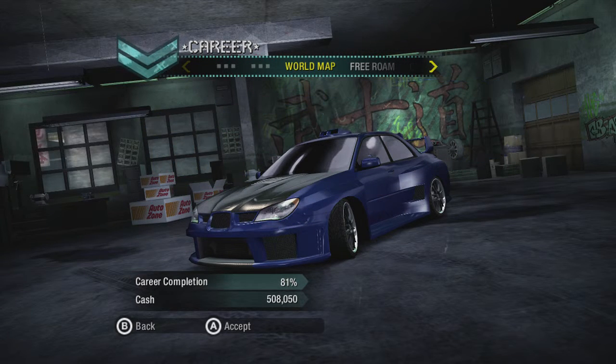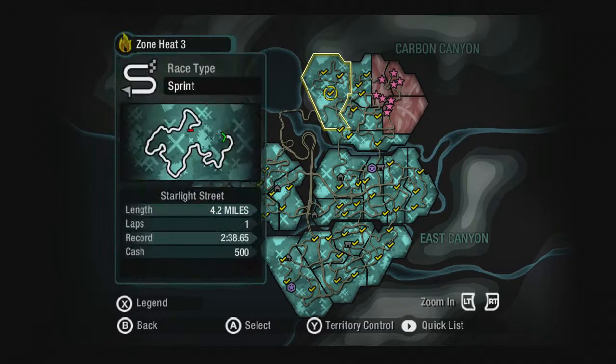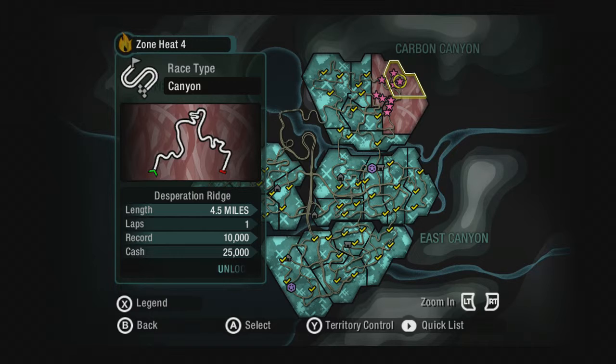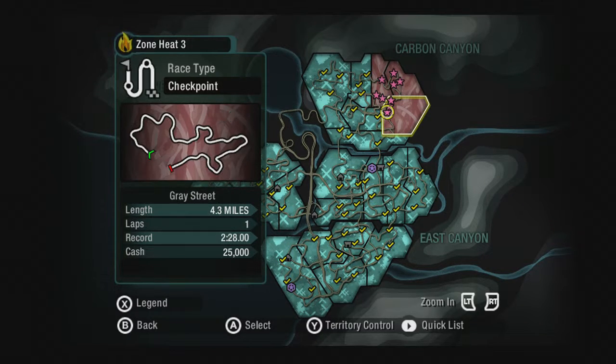Hello friends, my name is The Real Emil, and welcome back to some more Need for Speed Carbon. Today we are continuing on with our let's play and we are going to dominate a couple of areas up here because we kind of need to. Available events include drift circuit, canyon, canyon sprint, and checkpoint race.